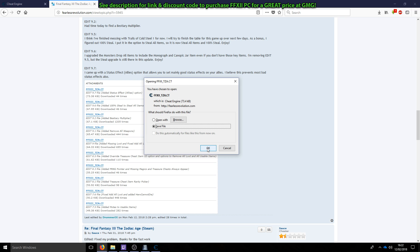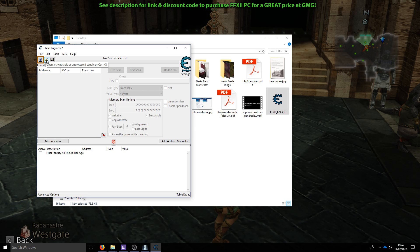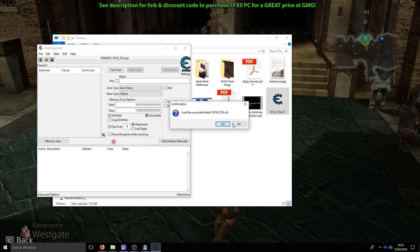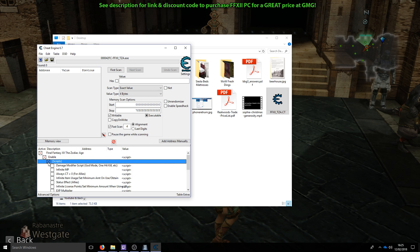With Cheat Engine downloaded and the .ct file downloaded, double-click that file, or you can open Cheat Engine and open the file using the icon. You'll see the description: Final Fantasy XII Zodiac Age. The first thing you need to do before clicking the Active box is load the game into Cheat Engine. Make sure the game is running in the background, then select the process that has Final Fantasy XII Zodiac Age in its name and click Open. If you haven't loaded the game into Cheat Engine using that icon, you won't be able to proceed, so double-check that you loaded the process correctly.